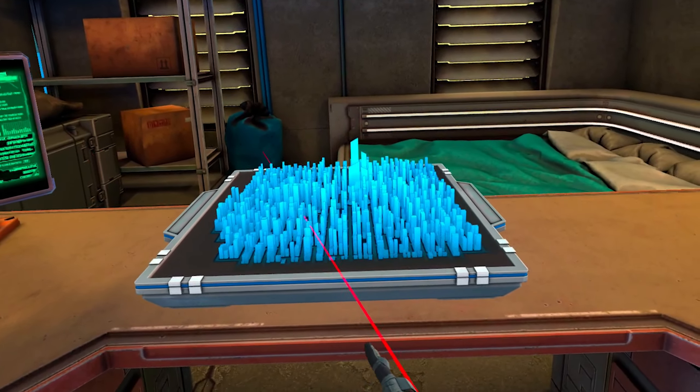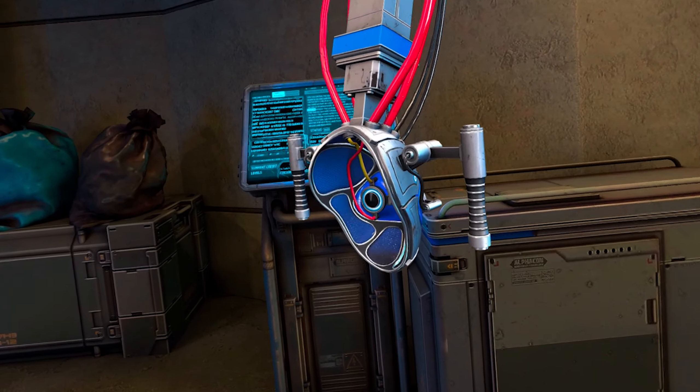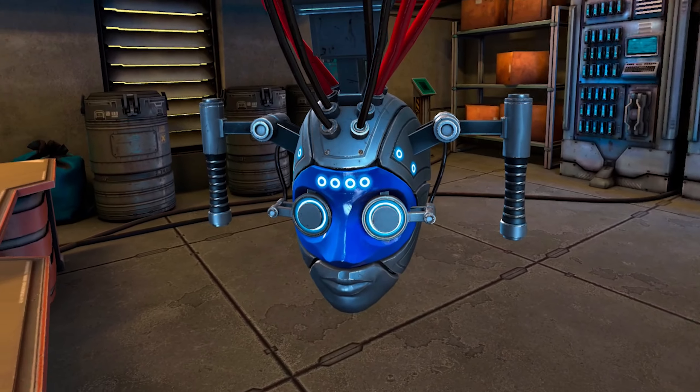I have an idea. You see the headset apparatus in the corner? You mean the cyberpunk gimp mask I've been pretending not to notice? It's called a neural bridge. We can use it to find schematics for that thing. Put it on.